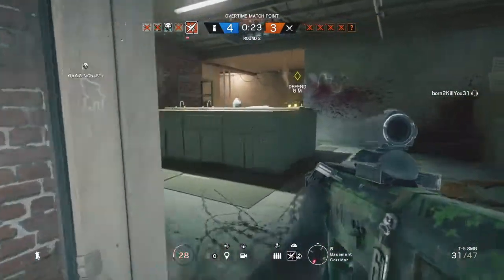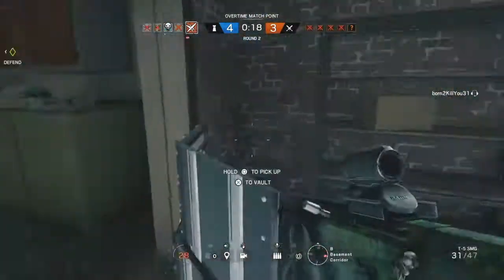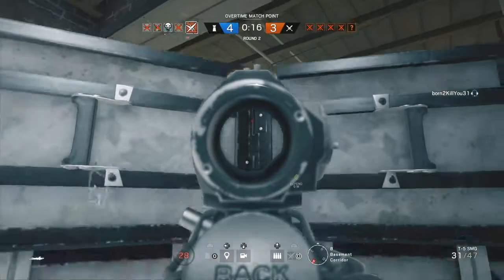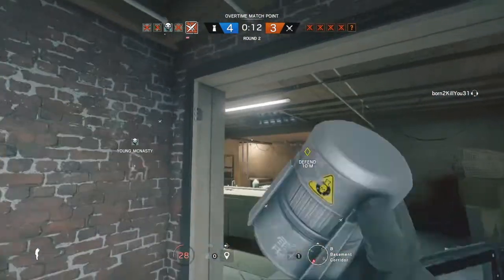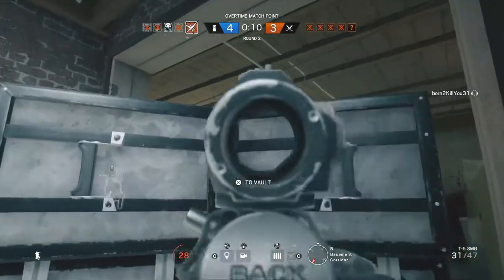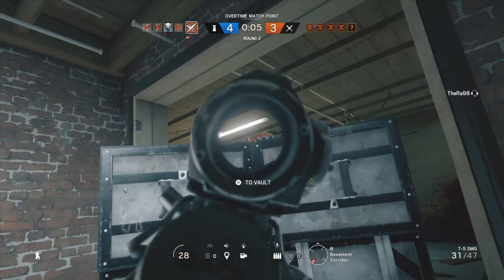Yes, they can get Ashed and blown up and everything, but that's what Jäger devices are for — to protect that. This is a great example here where you can set up a nice defensive position on the hatch. Typically my whole body would be exposed and I'd be completely vulnerable to getting killed, but this shield gives me nice cover to hold an angle on the hatch and fight back.